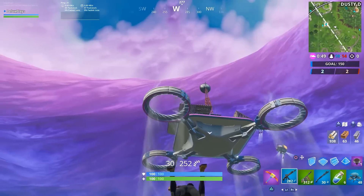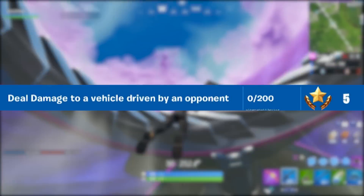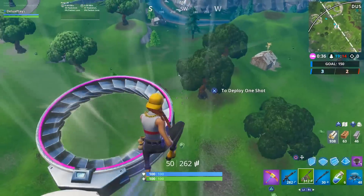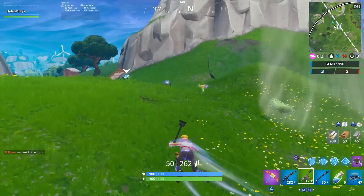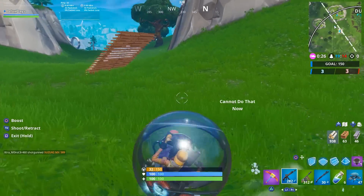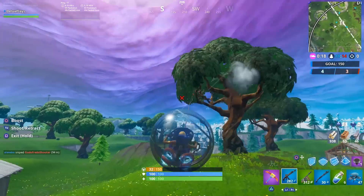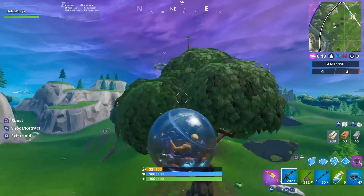Challenge number 4 this week is going to be deal damage to a vehicle driven by an opponent, and you will need to deal a total of 200 damage to complete it. This one is definitely very situational as it does rely on finding someone driving a vehicle, but luckily ballers are a vehicle and they spawn like crazy around Neo Tilted within the slipstream — so that would be my recommended drop location. Find a weapon, wait for someone to jump into a baller, and then spray away. 200 damage really isn't all that much, and Team Rumble is probably going to be a huge help here as well.